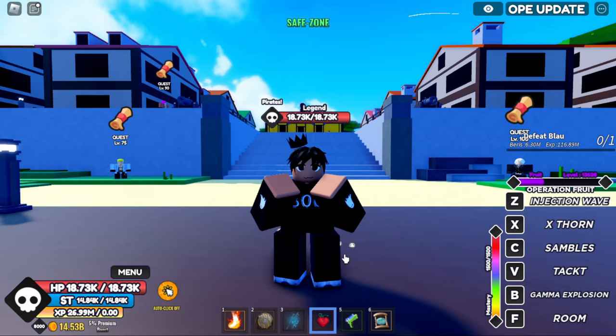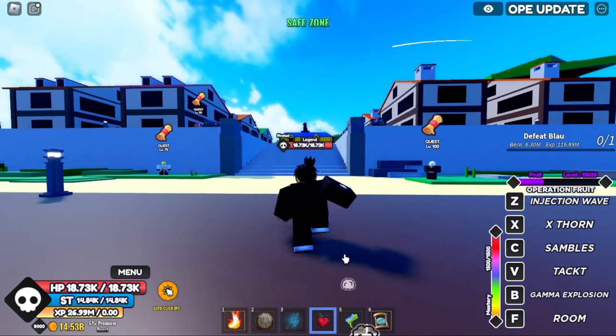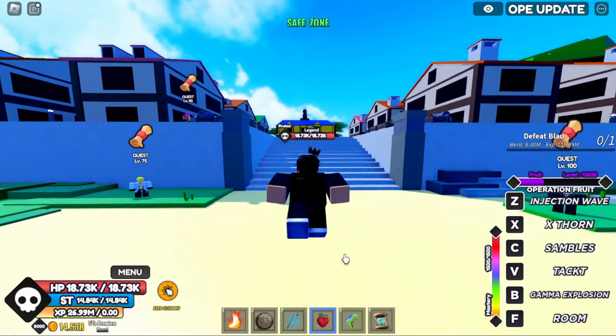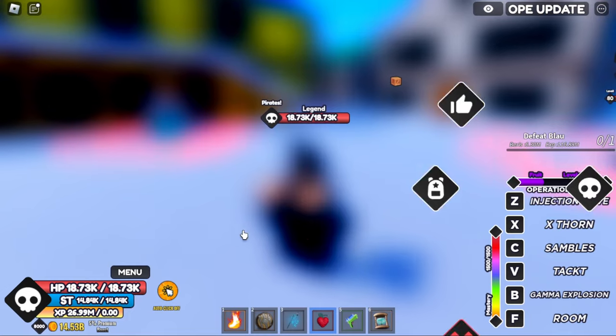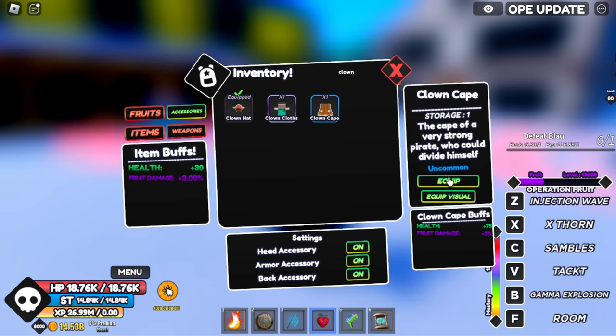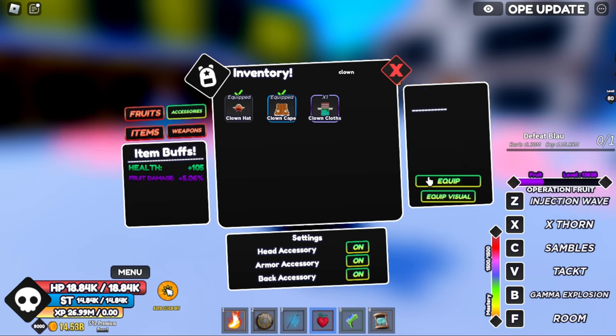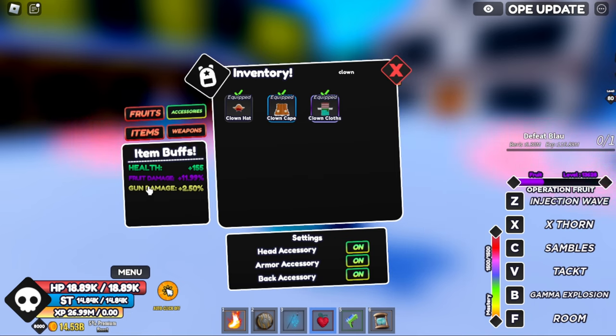At Clown Island you can get three accessories: Clown Hat, Clown Cape, and Clown Clothes. They're all dropped by the Clown King located up at the big yellow house. Clown Hat is uncommon — 30 HP and 2% fruit damage. Clown Cape is uncommon — 75 health and 3% fruit damage. Clown Clothes gives 50 health and 4% fruit damage. Combined that's 155 health, 11-12% fruit damage, and 2.50% gun damage.